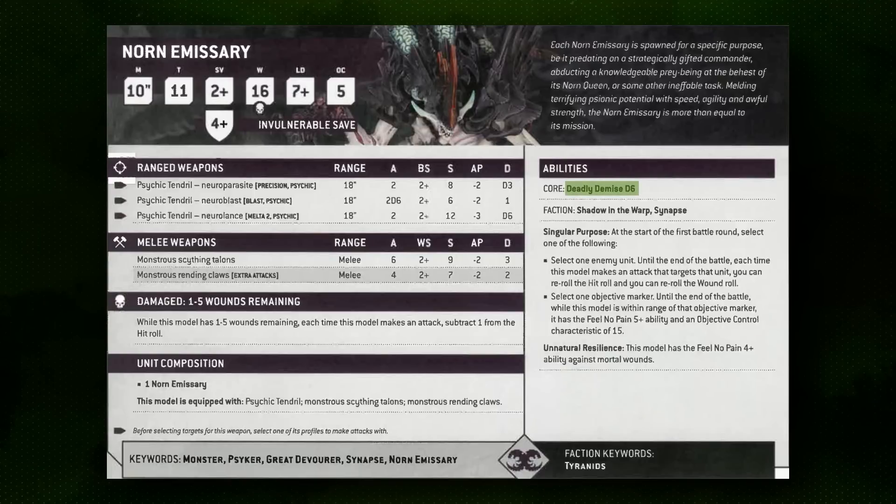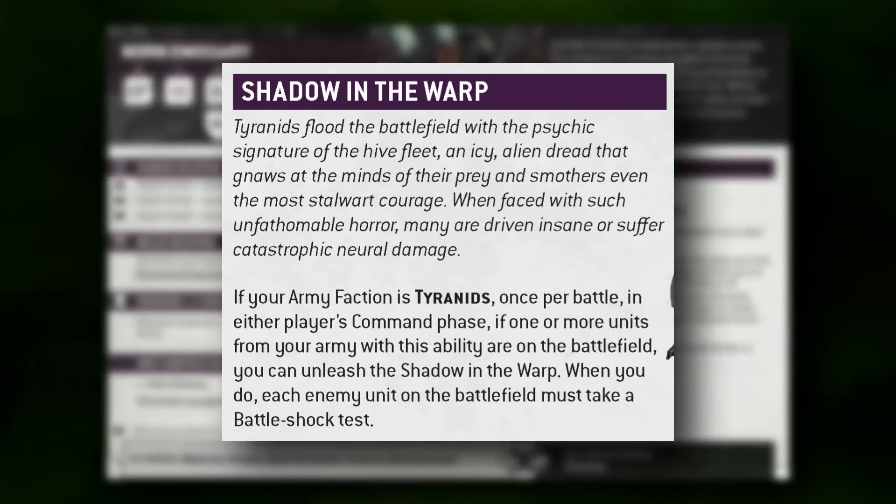They both have a d6 damage Deadly Demise, which is incredibly damaging if you can get them to explode into your opponent's lines with that 6-inch explosion. They also bring the Shadow in the Warp faction ability, allowing it to trigger even if you don't have any other Shadow in the Warp units elsewhere in your army, though usually you'll see them alongside Hive Tyrants or Neuro Tyrants for backup.